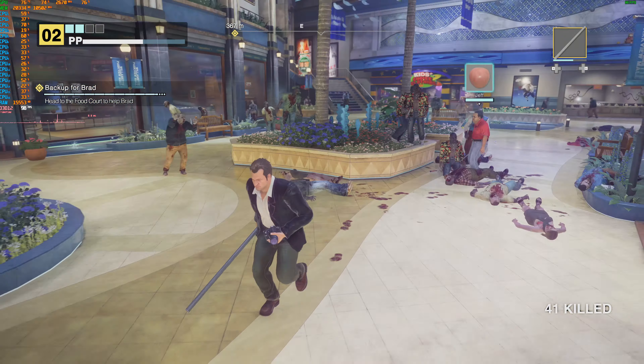Progression in Dead Rising is based on PP points. You earn these by killing zombies, taking photos, and other activities. This goes a lot quicker than it was in the original.